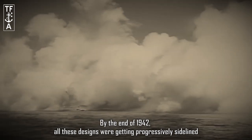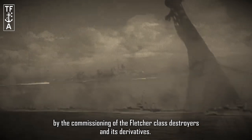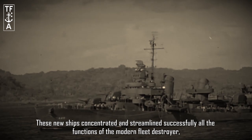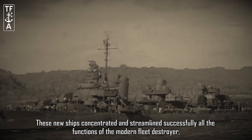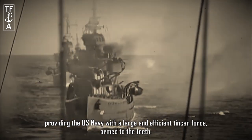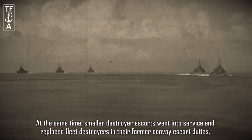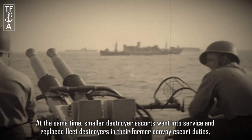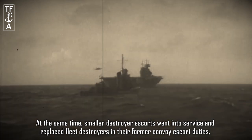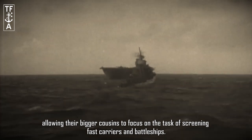By the end of 1942, all these designs were getting progressively sidelined by the commissioning of the Fletcher class destroyers and its derivatives. These new ships concentrated and streamlined successfully all of the functions of the modern fleet destroyer, providing the US Navy with a large and efficient tin can force, which was armed to the teeth. At the same time, smaller destroyer escorts went into service and replaced the fleet destroyers in their former convoy escort duties, which allowed their bigger cousins to focus on the task of screening fast carriers and battleships.